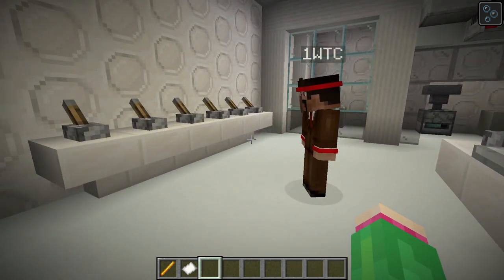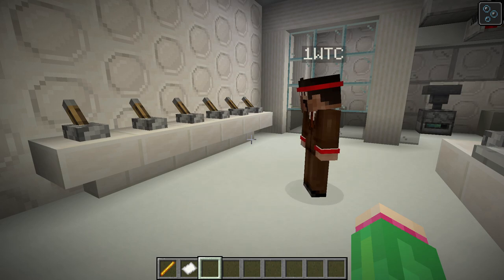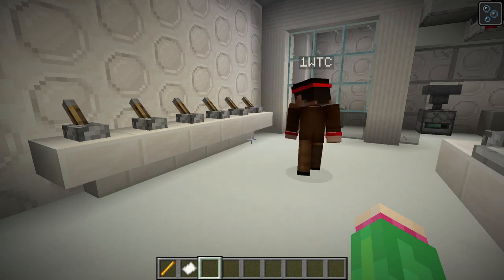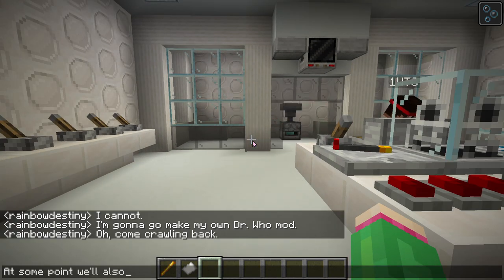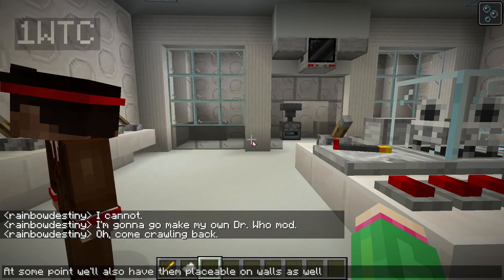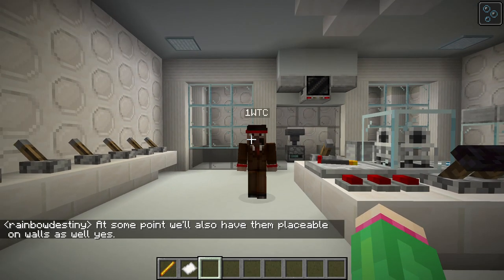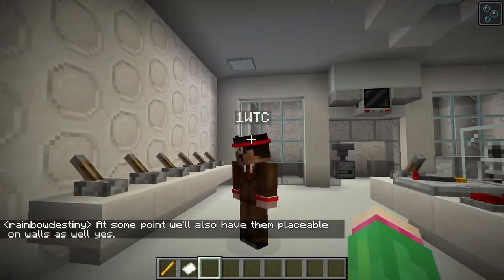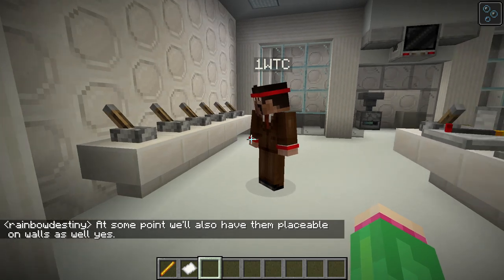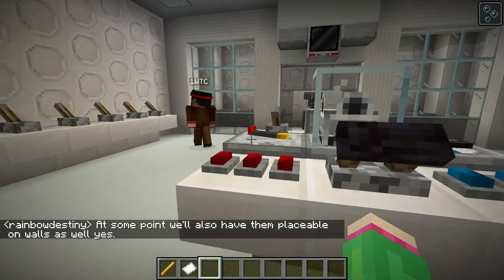In a later update we will add more variants of vanilla-style levers and buttons. We're going to try and make it so we can put these vanilla buttons and levers on the wall as well, so if you wanted to have a room with just waypoints you could. And you can put tooltips on them so you don't have to mess with signs as well.